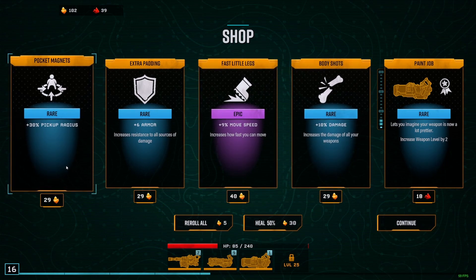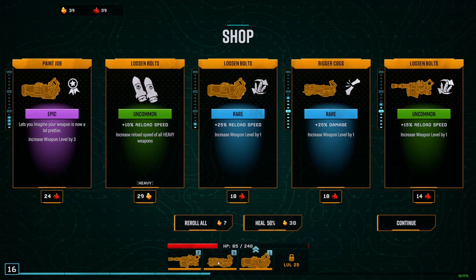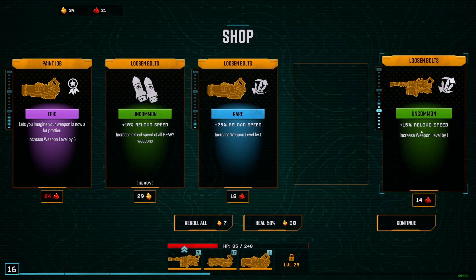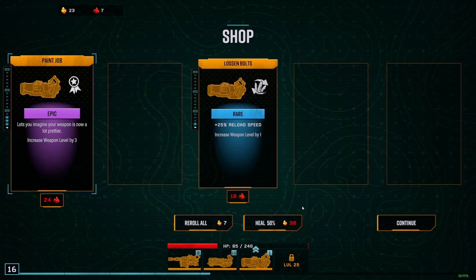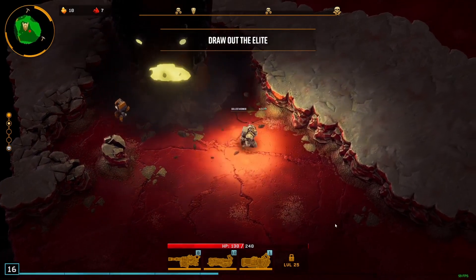Let's see — I want to take this one. Damage is always great. Two additional levels for the Breach Cutter — reload speed for the heavy weapon as well, and that's good. You know the drill, miner — fulfill your objectives, let's get out of here.